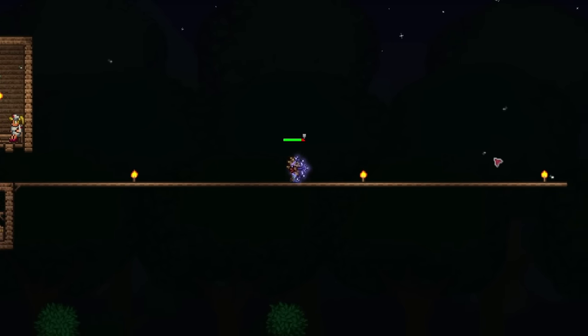Now it's time to get my hands on another bow — the Tsunami, which is dropped from Duke Fishron. So let's go to the mushroom biome to get ourselves a truffle worm. Oh, here's one — grab it. There's another — give it to me. I just dropped another one — okay, that's three. Let's leave this place now and then make our fishing pole. Now let's head over to the ocean. The arena is now complete — okay, here we go, Duke Fishron time.